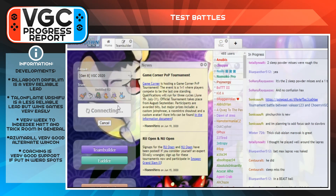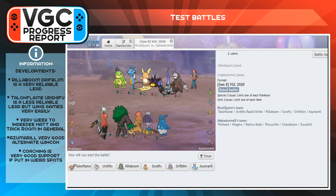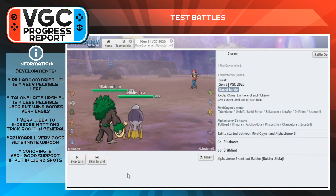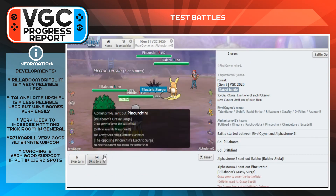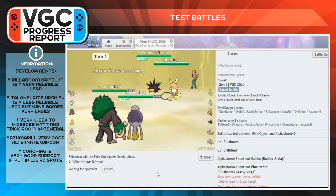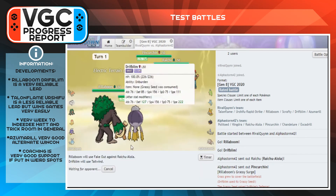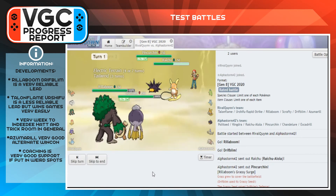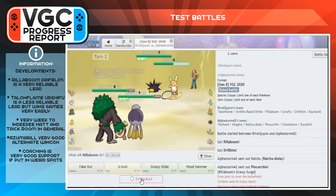I typically do about four to five test battles before making adjustments, taking notes on what can be improved and mental notes on what is and isn't working. What I realized during this test process is that Urshifu is not as strong as I originally thought it was going to be.